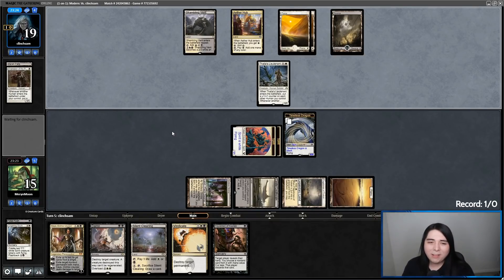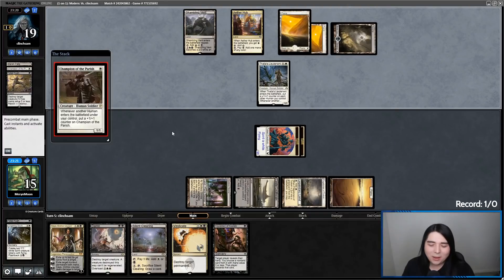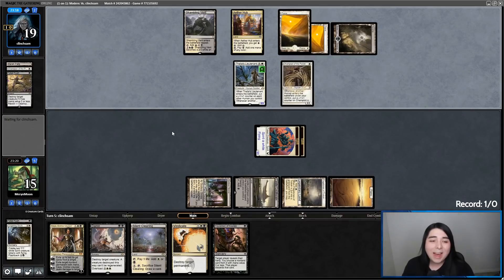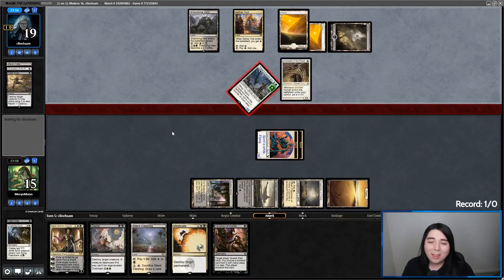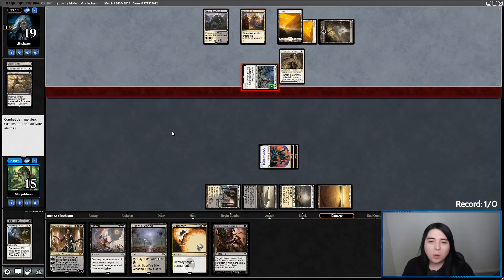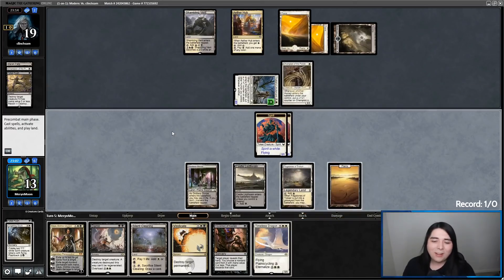It's that Sphinx that can cycle for one blue — that 4-drop 4/4 flying Sphinx that can cycle for one blue to cantrip. I think that is an incredibly undervalued, underrated card. Because in any situation where people play Opt or Serum Visions or whatever — yeah, you can Snapcaster those back — but I think the versatility of that Sphinx is just way better. They should take those cards places, because just the versatility of it potentially being a 4/4 flyer for four later is great.